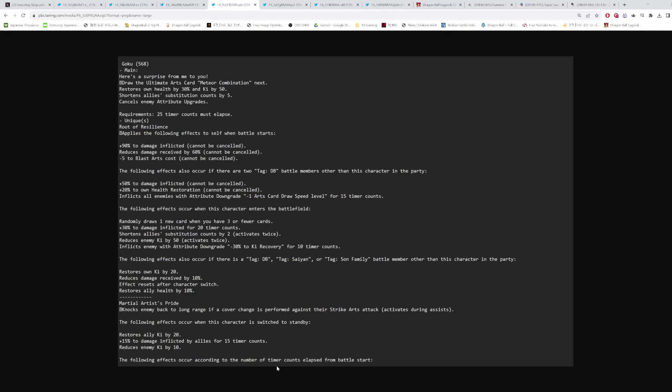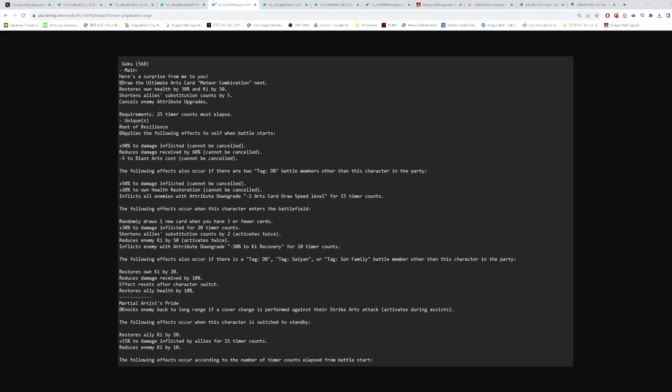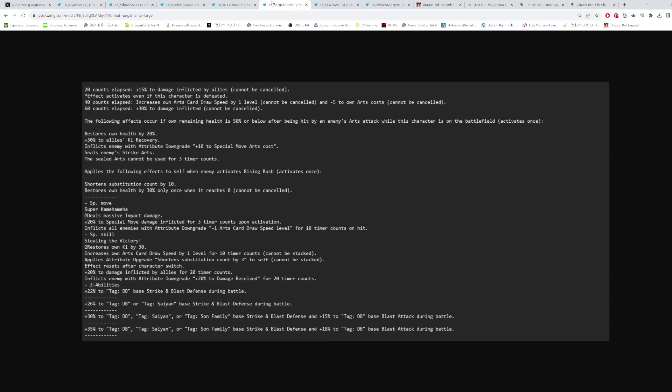Effects occur according to timer counts elapsed from battle start: at 20 counts, 15% damage inflicted by allies — this activates even if this character is defeated. At 40 counts, increases card draw speed by one level and minus 5 to arts cost. At 60 counts, 30% damage inflicted. Totaling everything up — the 15% applies to himself too — he's at around 215% damage inflicted with all factors combined after 60 counts. That's a lot, but 60 counts is a long time.